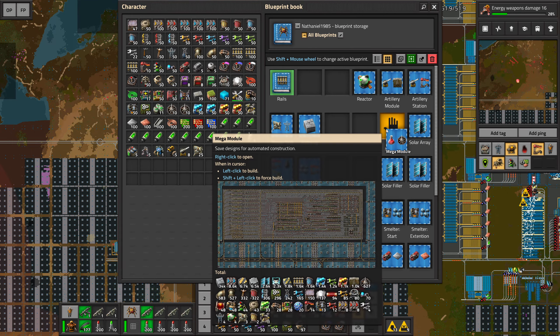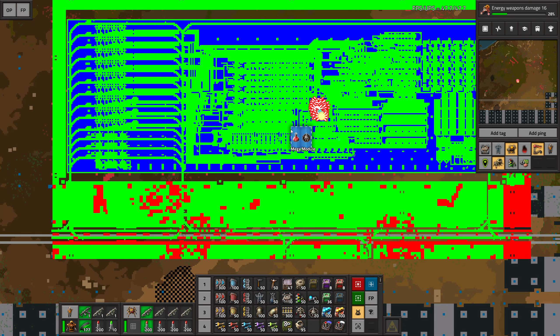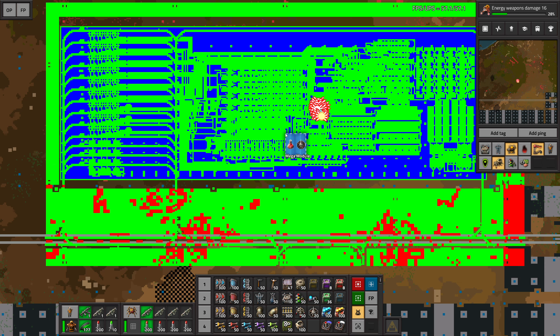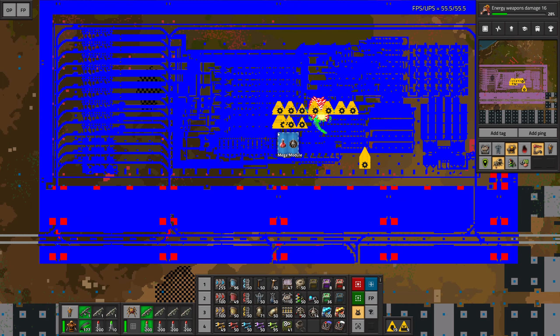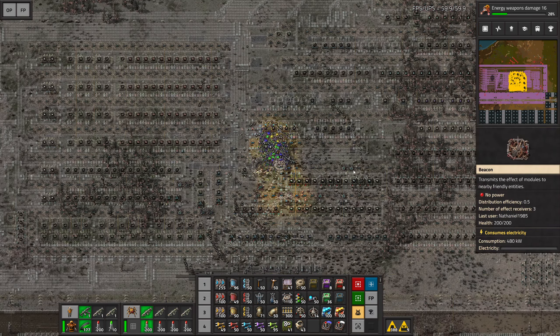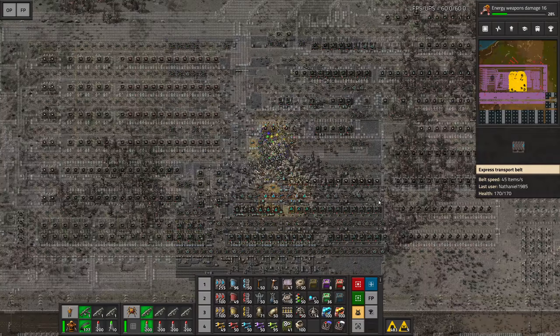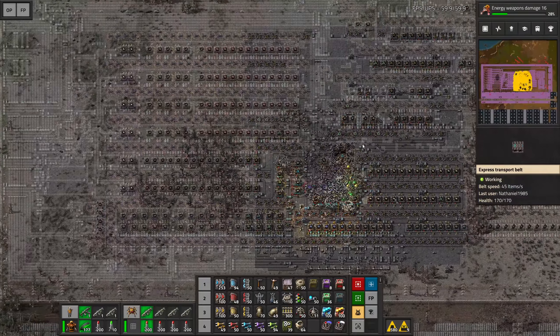Let's grab our mega module blueprint and then I guess we just have to align it with the radars. So this would be a radar on the left side that I'm orienting myself with, and on the right side we also have a radar. So we should be able to just paste this down and then hopefully everything is gonna go fine. Oh my gosh, I just love these moments — I wish we could do this more often. Well I guess the more we expand, the more often we can do it. This is looking really good.